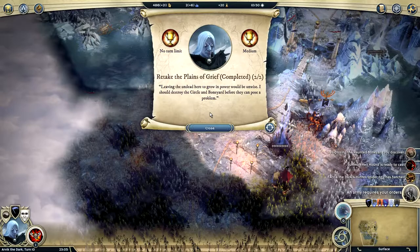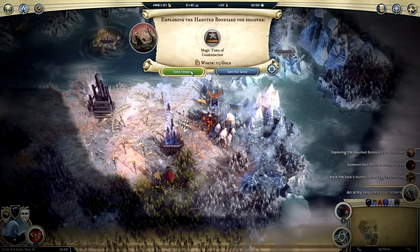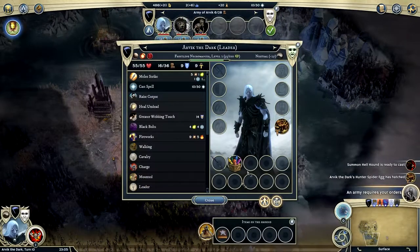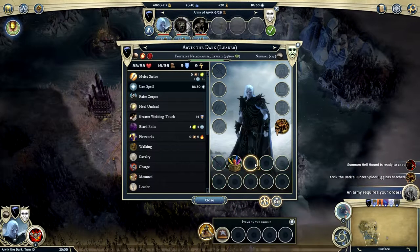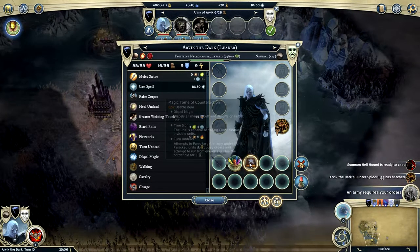We take the planes of grief — completed! Leaving the undead here to grow in power would be unwise. I should destroy the circle and boneyard before they pose a problem. Let's take that reward — I don't know what it does, but it's got to be good.